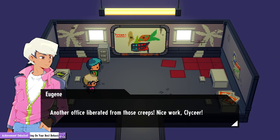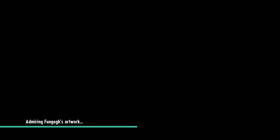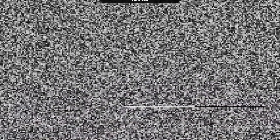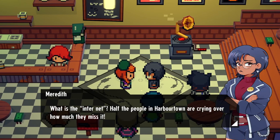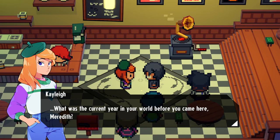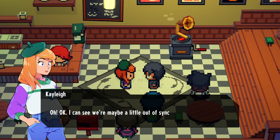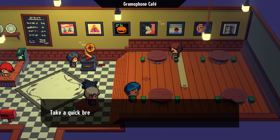Alright, another office liberated from those creeps — nice work, class! Grab our fused material, walk out of the building so I can fast travel, rest because we had a monster go down. 'I really don't get it — what is the internet?' 'Half the people in Harbortown are crying over how much they miss it.' 'You know, the internet — like on computers or phones.' 'On phones? Do you speak to people over it? What was the current year in your world before you came here, Meredith?' '1989 — why do you ask?' 'Oh, okay, I can see we're maybe a little out of sync with each other.' He's as old as me.